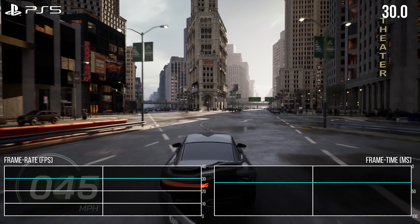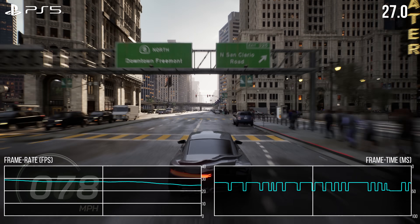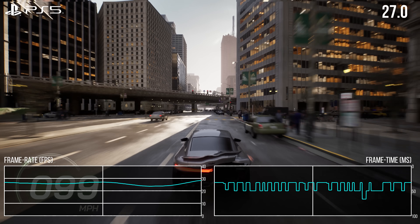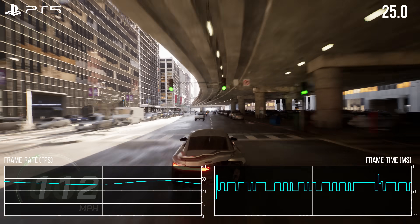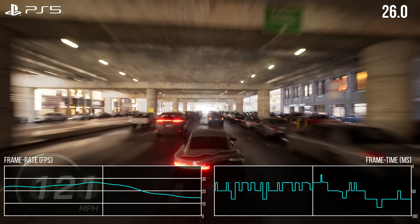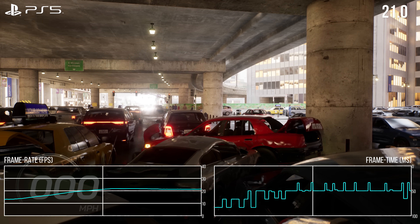As soon as you start to gain any speed, more level streaming occurs, and the PS5 is dropping performance intensely in that 5.0 version of Unreal Engine — far below 30 FPS and with big frame time spikes on the frame time graph. If you get into a crash, this leads to Nintendo 64-like performance in the teens. Definitely not good performance.